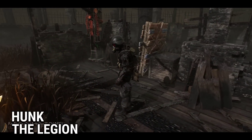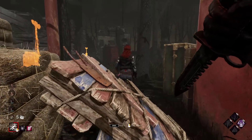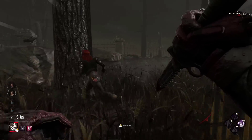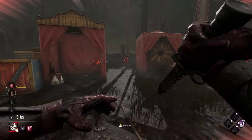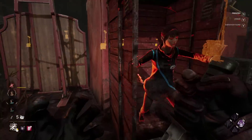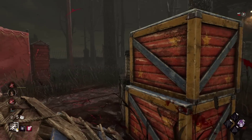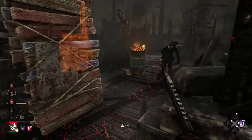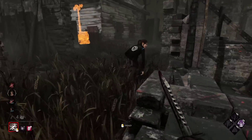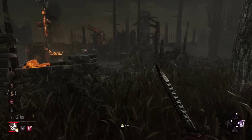Starting off with one of the most visually distinct skins, we have HUNK — a legendary outfit for the Legion that includes special sound effects, special lobby animations, and a lobby theme. But also, unlike any other skin in the entire game, this outfit includes a special running animation exclusive to HUNK and nobody else. All of this alone is already enough to make this skin worth it, as it includes a lot of unique things going for it.